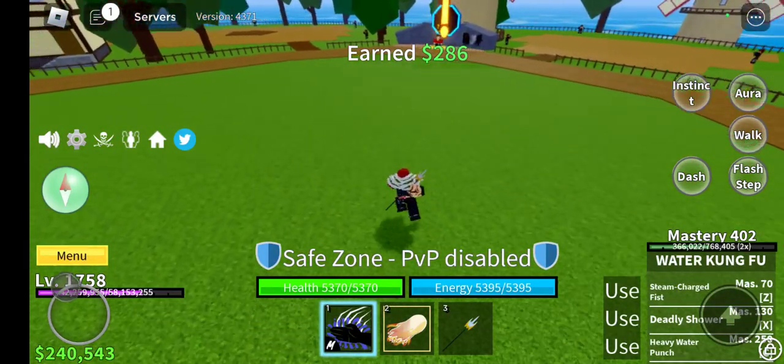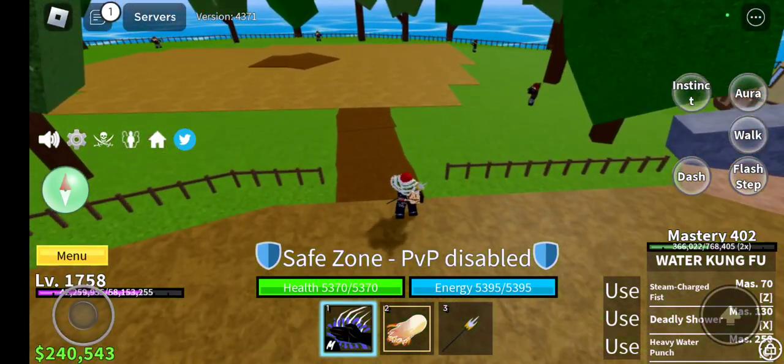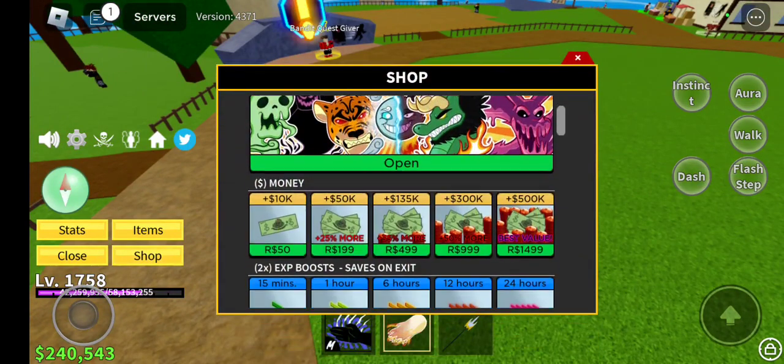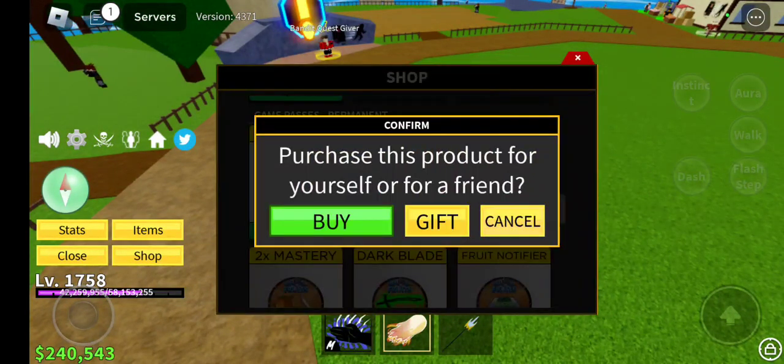You're only going to have the combat fighting style to start. I don't have combat anymore, because once you buy a new fighting style you lose combat and cannot get it back, so keep that in mind. The main method of getting money fast - don't buy it with Robux. Go down here and get the 2x money game pass.